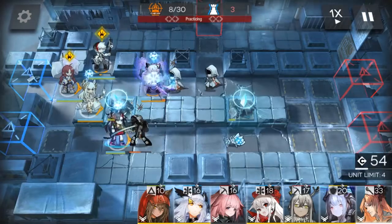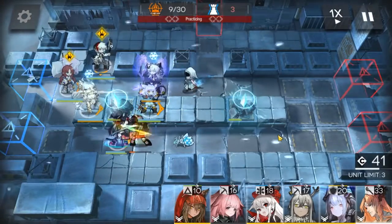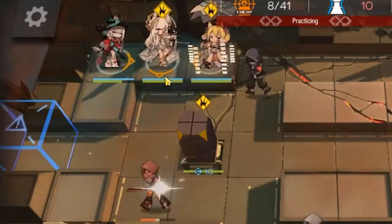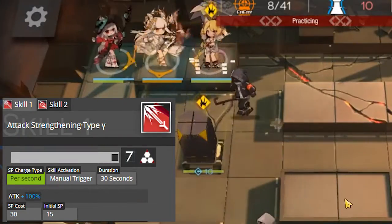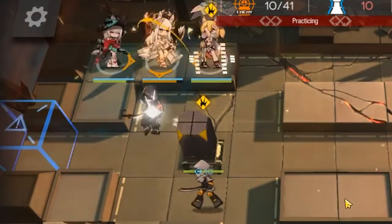This also applies when your attack speed is slowed by something like Chapter 6's Frost mechanic, so you don't lose out on as much damage. Platinum's first skill, Attack Strengthening Type Y, or however you're supposed to say it, increases her attack by up to 100% for 30 seconds.